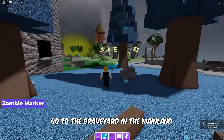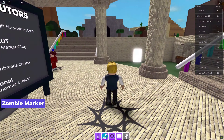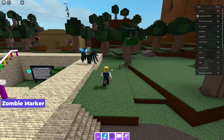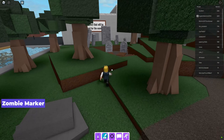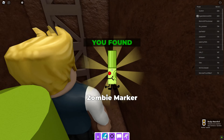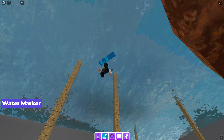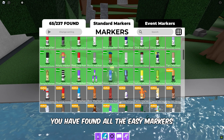To find the zombie marker, go to the graveyard in the mainland — it is located inside the marker clone grave. The last easy marker is the water marker: jump inside the water near the shop and grab the marker floating inside. And there you have it folks, you have found all the easy markers in Find the Markers.